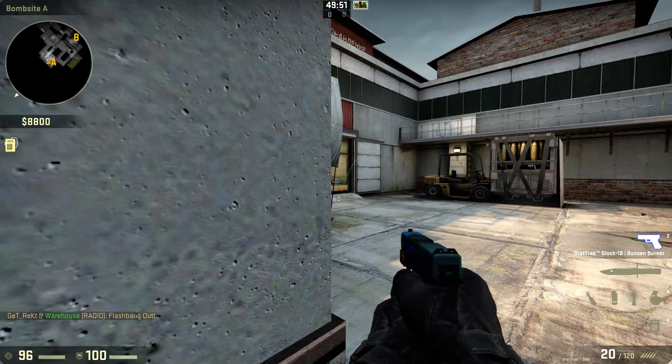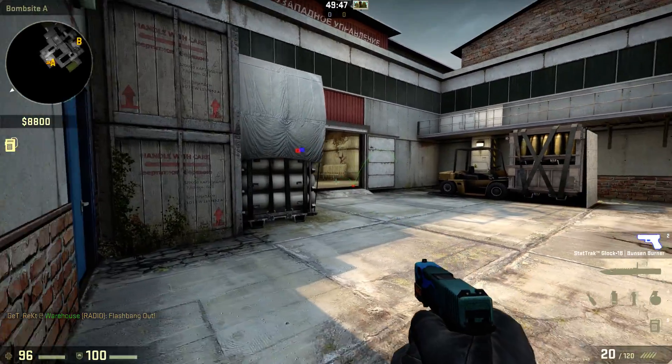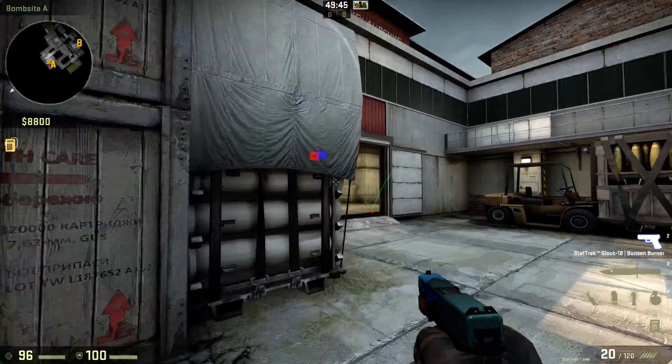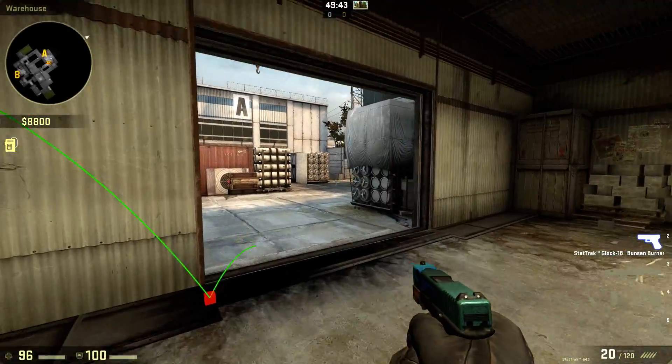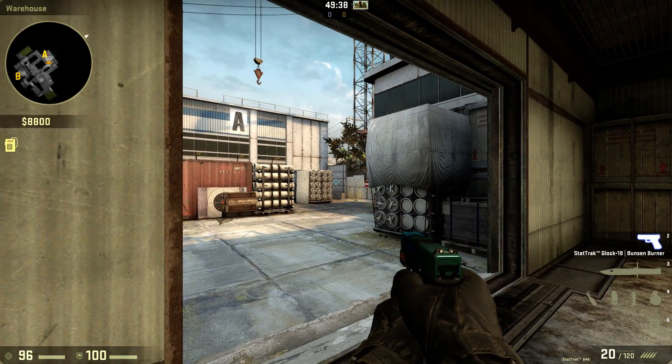You're getting the best chance of flashing them right there, because if it's too wide then it'll go behind this white box. We're not gonna smoke over this way — we're actually going to clear this out with Molotovs over there.